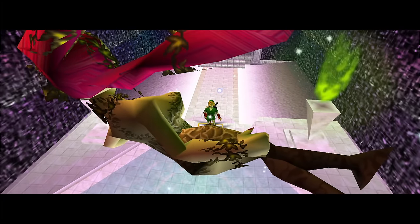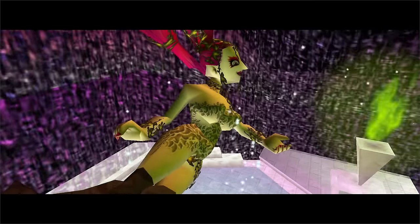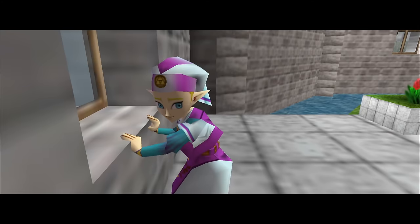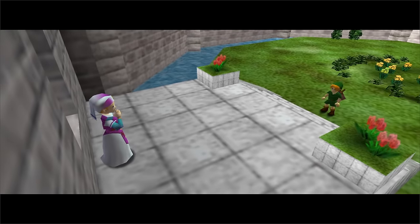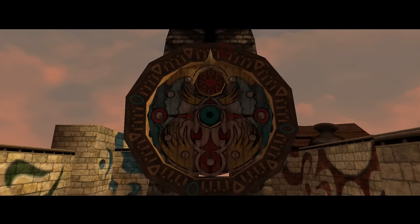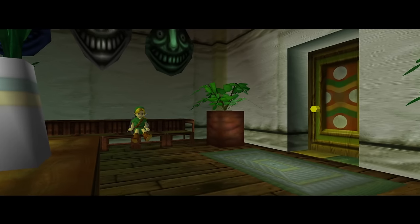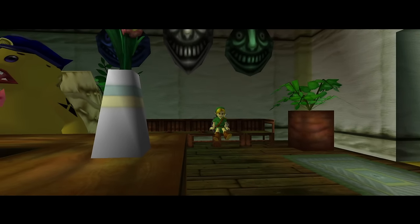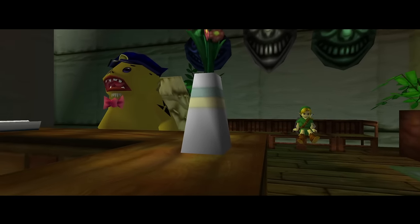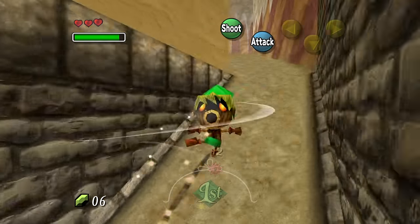Gamers were curious about what the next release would be in the Zelda universe, and it turns out they didn't have to wait long — in the year 2000, Majora's Mask was released as the direct sequel to Ocarina of Time.